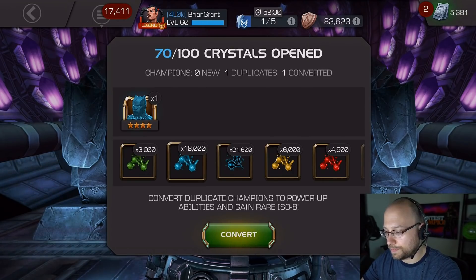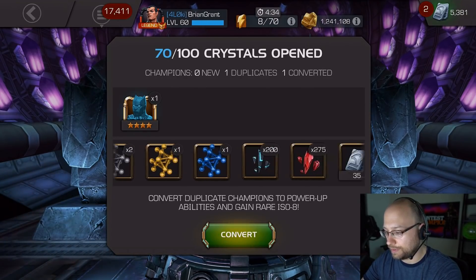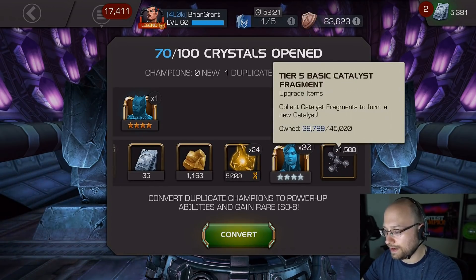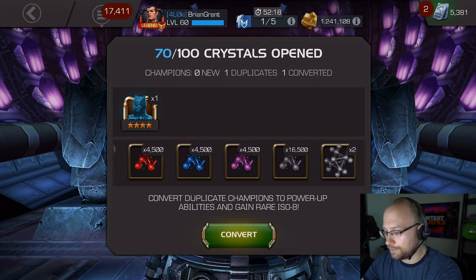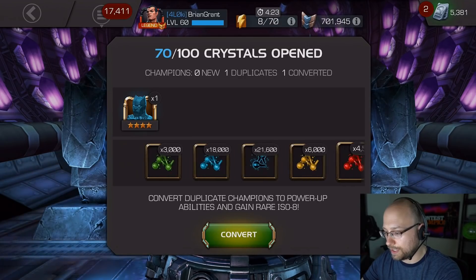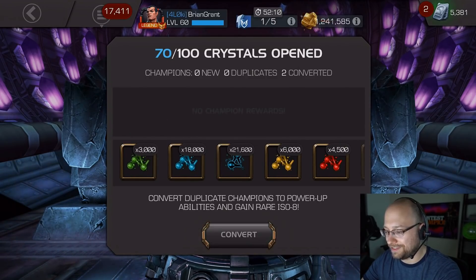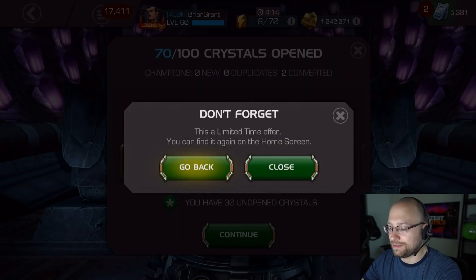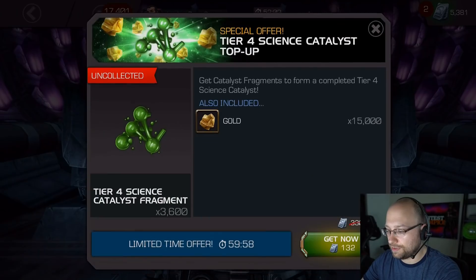There's another 4-Star. The Tier 2 Alpha are looking pretty good at the moment as well. Some Tier 5 Basic right there too. This is already turning out way better. This is already turning out much better than the Uncollected version. Still got 30 of these things to pop — let's hope for something juicy out of these last 30.